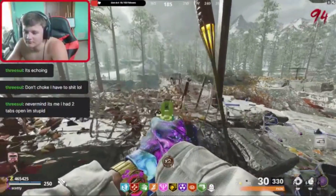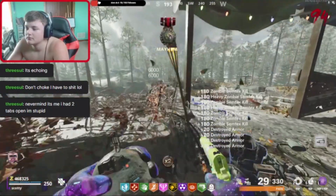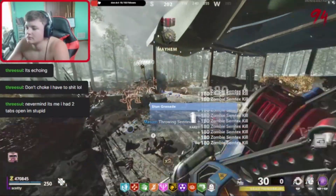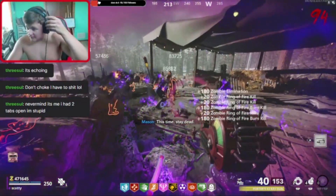What you are going to need for this strat is, like I said, the Ring of Fire and your bullet weapon. But you're also going to need to pick up the Die Machine — the Decompressive Hypostatic Strain Machine. And you are also going to need the Ray Gun.